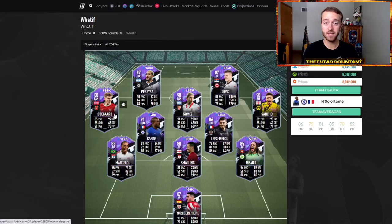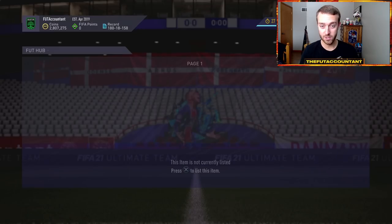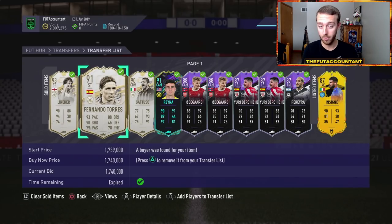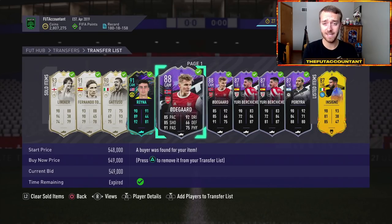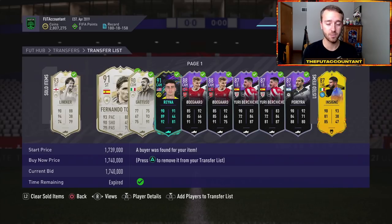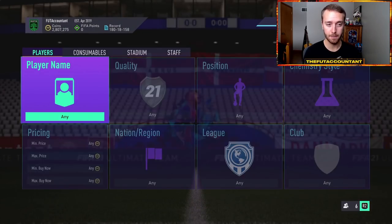I bought two Odegaards at 500k and sold them for about 550k - he's now up to 600k. You might ask why I sold early, but when I sold I was going out looking for other deals. I bought some icons: one at 1.7 mil, one at 1.6 mil, and one at 1 million coins flat, then traded those. Yes, I could have made about 90,000 more coins on those two Odegaard cards, but having those coins available let me make about 200k from the three icon flips alone.